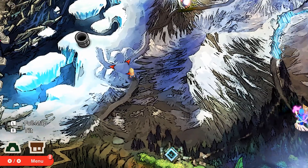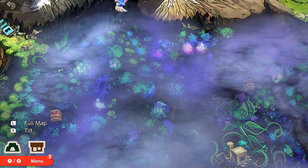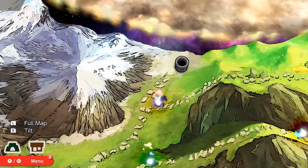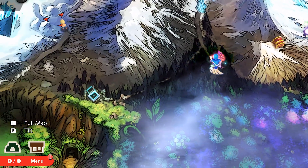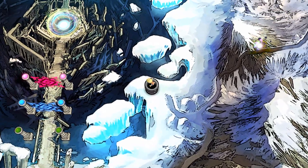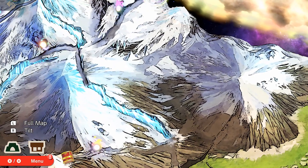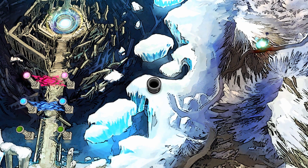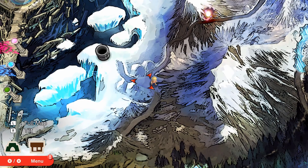It looks like there's an Ice Climber fight down here that will hopefully get us the last character we need in order to unlock the DLC characters, and then we can hopefully take care of that Zapfish that's down there. Let me know what you think of this series if you're enjoying it. Be sure to leave a like on today's video and let me know what else you'd like to see me do, or any strategies you might have, in the comments down below. Thanks again for your time and I hope you have a great rest of your day.